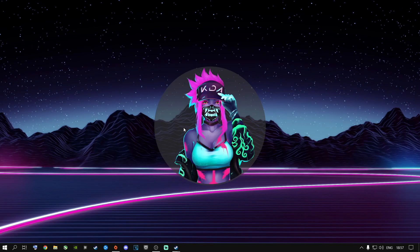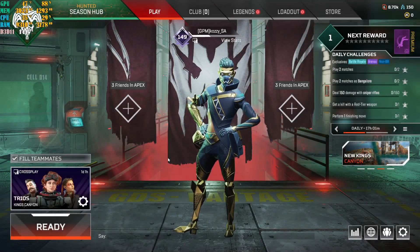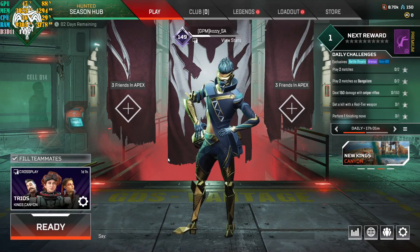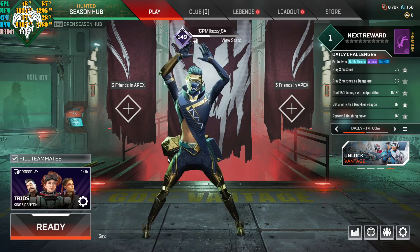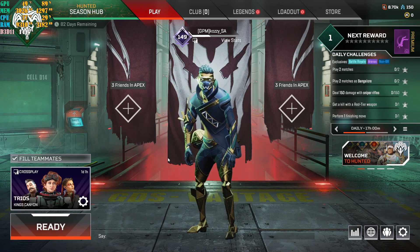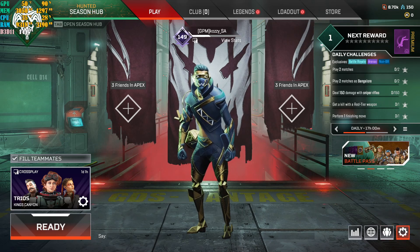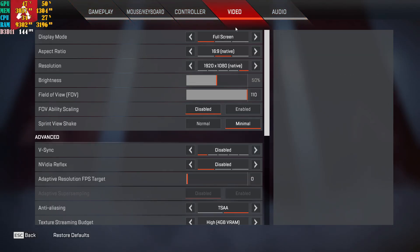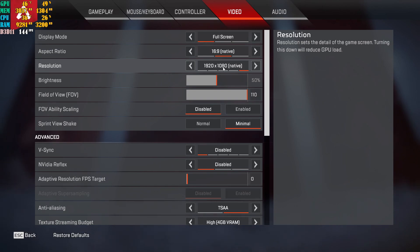Now let's jump into the in-game settings. I'm currently in Apex Legends running at a solid 144 FPS, with about 37 degrees on my CPU and 50 degrees on my GPU in the lobby. Go to the gear icon, select Settings, then go to the Video tab. Make sure the display mode is set to Full Screen, resolution set to native, and refresh rate as high as it can go. Brightness is your own personal preference.